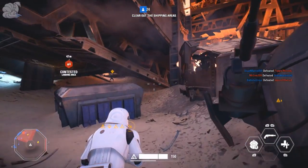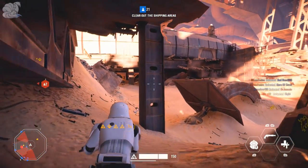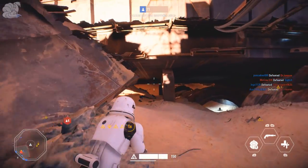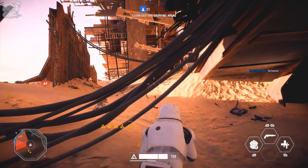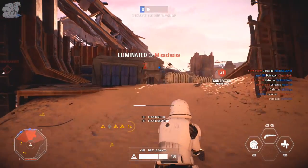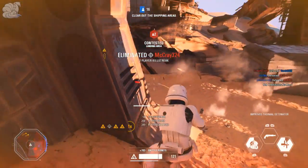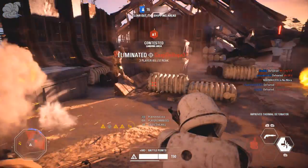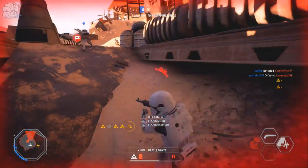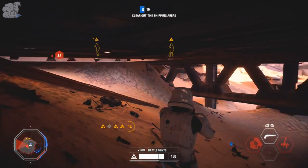The main attachments I recommend for the EL-16 HFE are Reduced Recoil and Improved Range. Reduced Recoil helps you land shots on target more easily, and Improved Range boosts damage at the range this gun excels at. I see no purpose for Dual Zoom — the default scope is basically made for medium to long range fights and is perfect just the way it is.